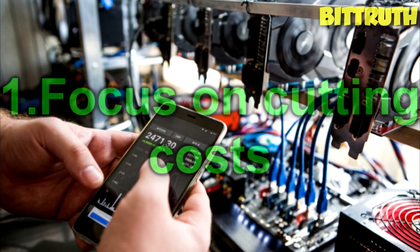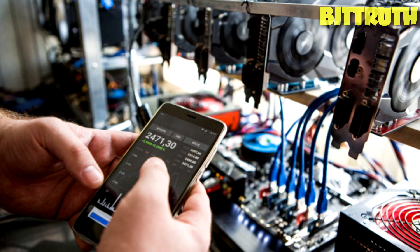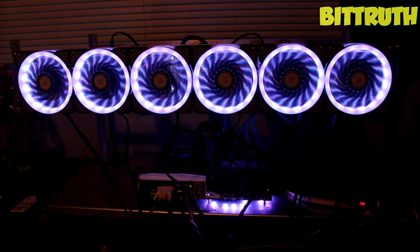Firstly, focus on cutting costs. For example, electricity costs and decoration costs. Some people will buy RGB fans for their mining rig. Aesthetics do not come with businesses — you don't want to waste money on decoration costs before ROI. The most important thing is to ROI before adding any sugar on top of the cake.